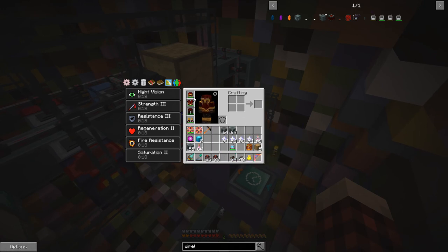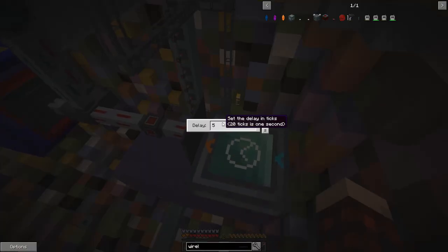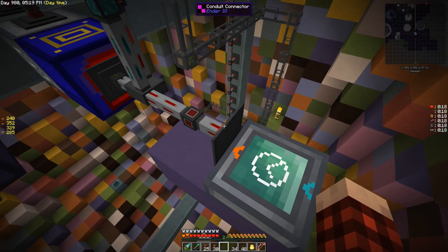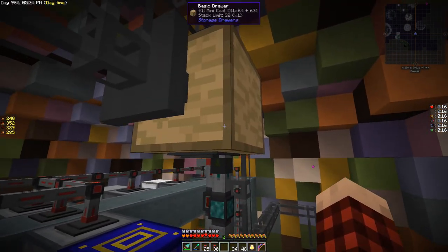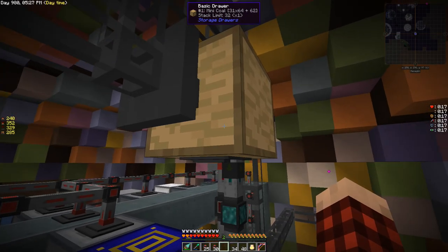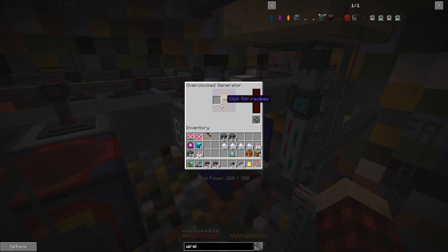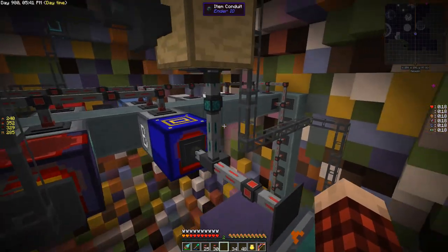Every five ticks it runs — essentially four times a second it pulses. You can see it blinking, and every time it blinks it allows an item to come out of this drawer and go into this overclocked one. You can see it pulsing because this thing burns items so fast that you can't keep it full — it's impossible.